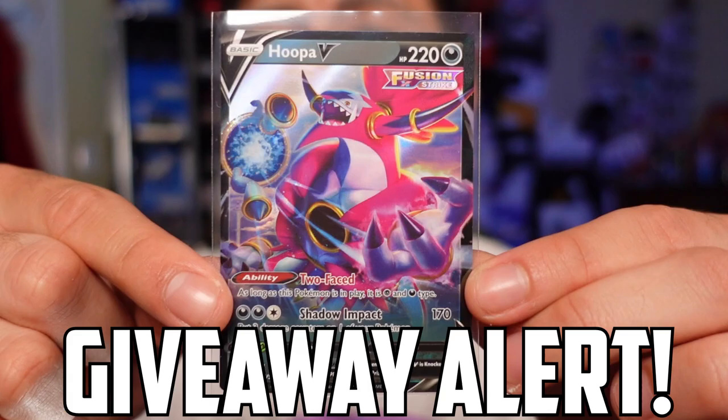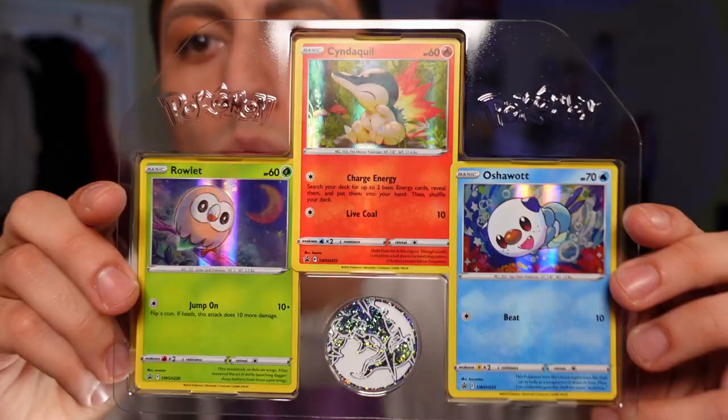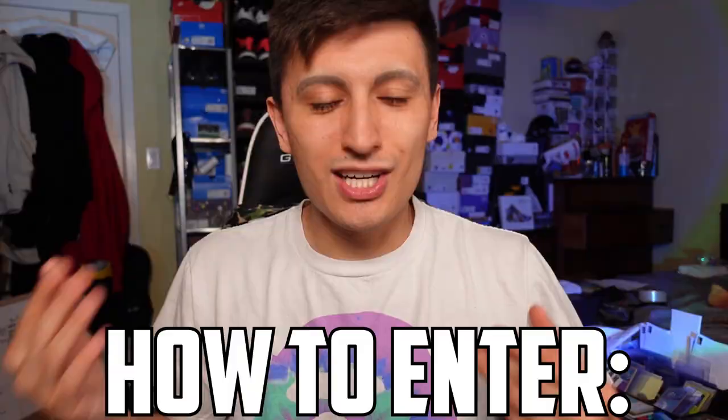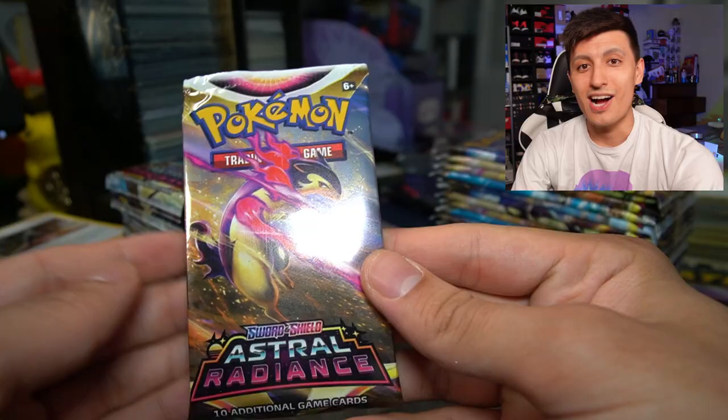For today's giveaway prize, we're going to be giving away the Hoopa promo right here from the Hoopa V box, along with the three promos from the collector's chest that recently dropped featuring Rowlet, Cyndaquil, and Oshawott. Comment down below what your chase cards are for Astral Radiance and if you've opened anything up from the set that you're really proud of.